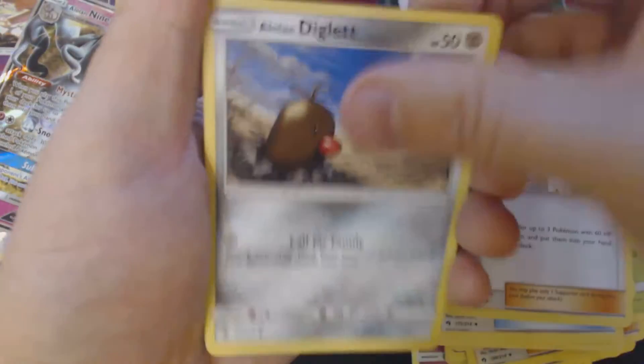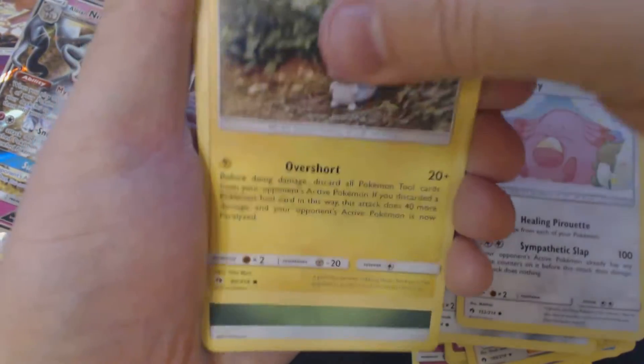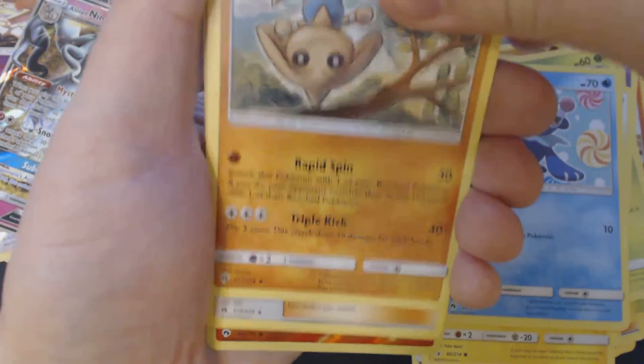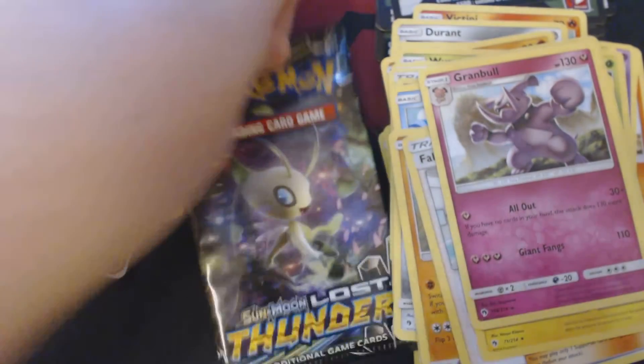Pack 6 — here we have: Alolan Diglett, Trico, Chansey, Bachi, Popplio, Grass Energy, Hitmontop, Faba, Electabuzz, Reverse Hollow Slugma, and Granbull. Two packs to go.